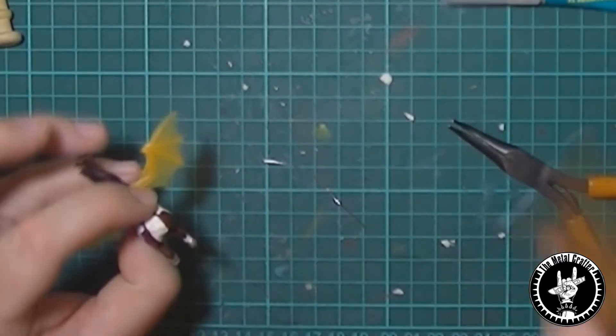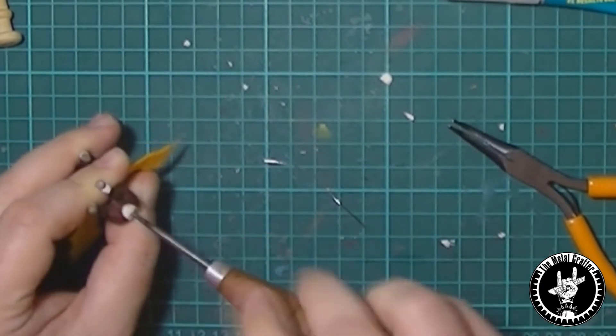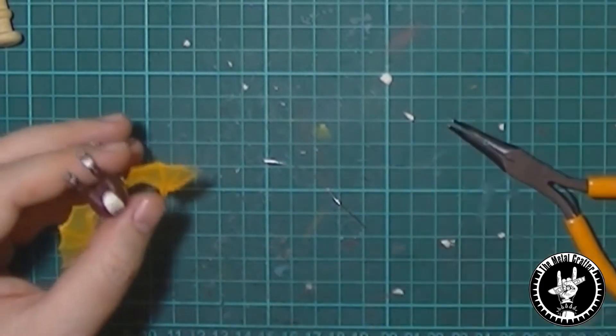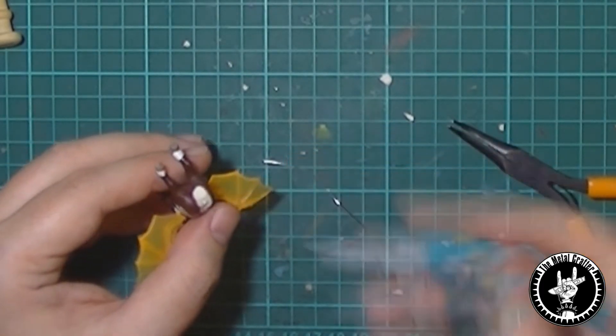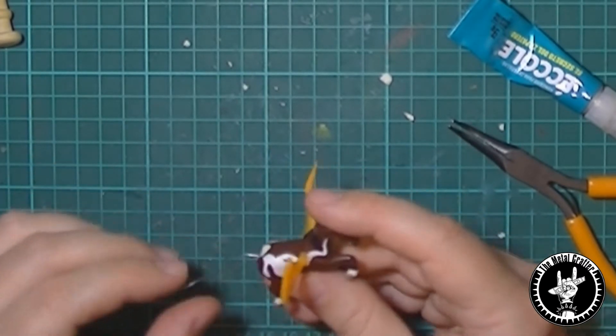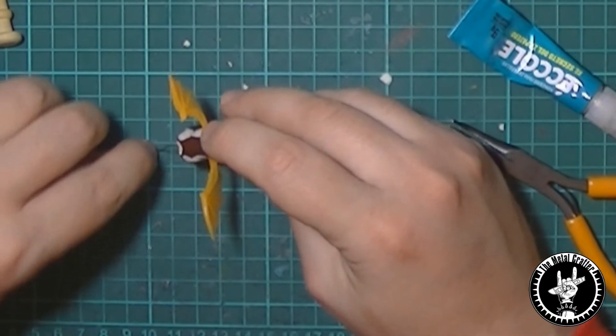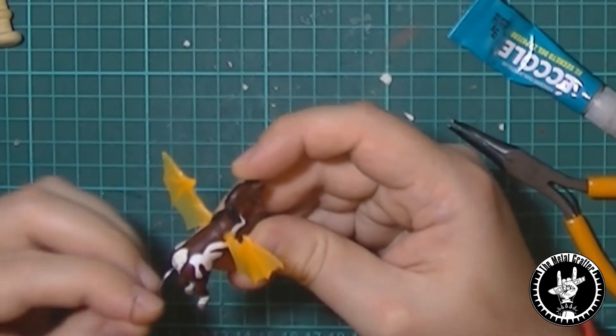Next I pierce the horse's back where the tail used to be — I'm going to recreate a new lizard-like tail. I put a little bit of superglue in the hole and then stick a small piece of wire that will hold the tail. Once dried, I shape the wire in the desired position.